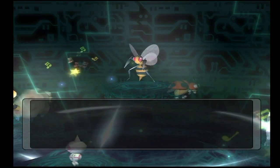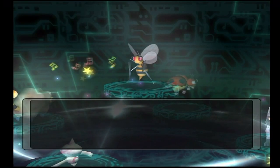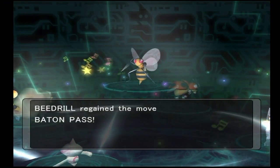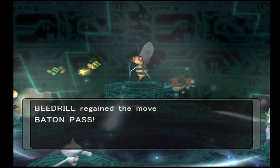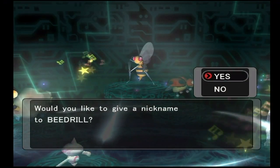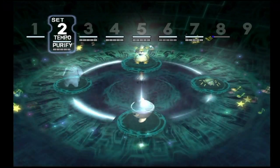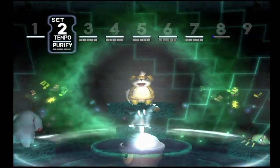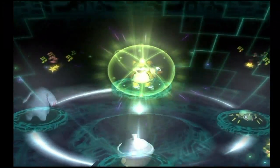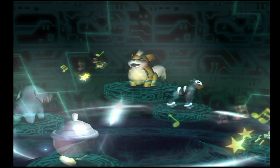First up we have Beedrill, the bug and poison type Pokemon. It's the last evolution of Weedle, and it comes with Sludge Bomb already, which is awesome, and it also comes with Baton Pass and the Poison Barb attached to it. So Beedrill isn't exactly a slouch — especially because of that Sludge Bomb, because otherwise you would have to teach it via TM, and you can't even get the TM until I think the end of Mount Battle.